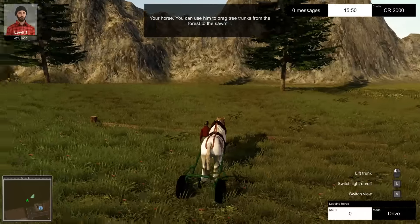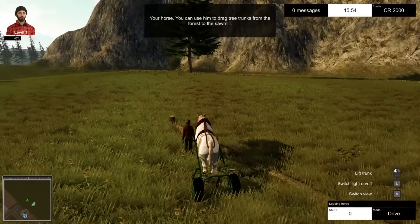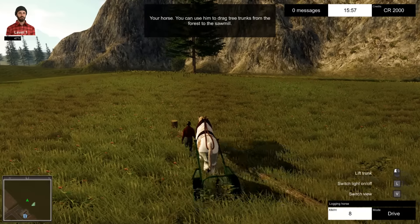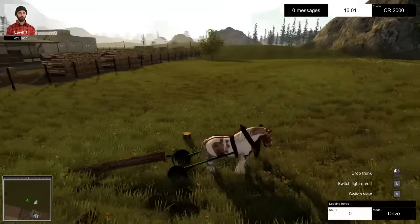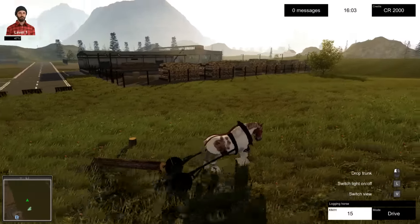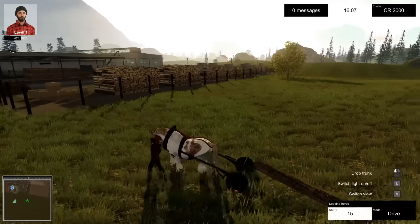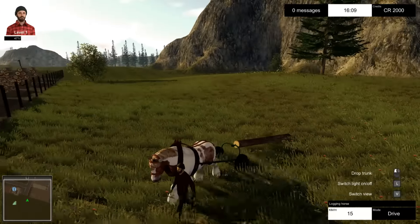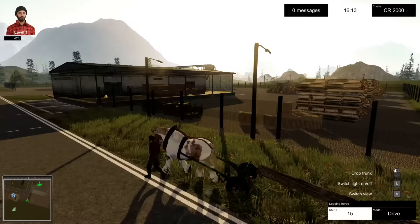Then you use your horse - and again they've made this quite easy. If you left-click when you get anywhere in the area of a log, it will automatically pick it up, which is okay because you don't want it to be very tedious where you have to line it up perfectly every time. The only thing is, with this method you can only pick up one log at a time.